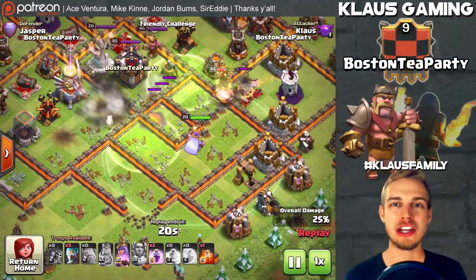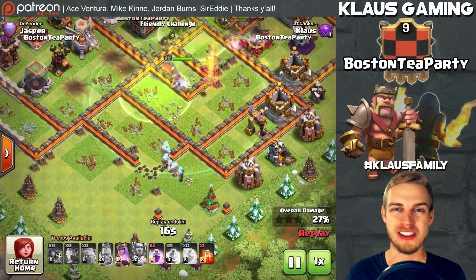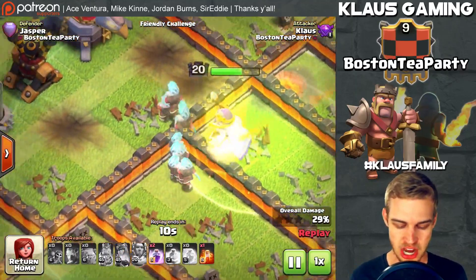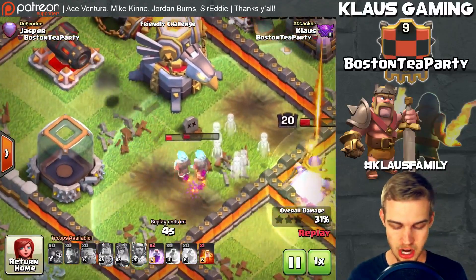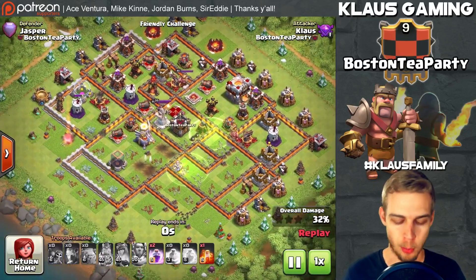Go out and try the Ice Wizards because they do so much work. I'm about to get trolled by a giant bomb again, but look — they didn't blow up either, that was cool. Look at destroying that air defense before everything went to poop.